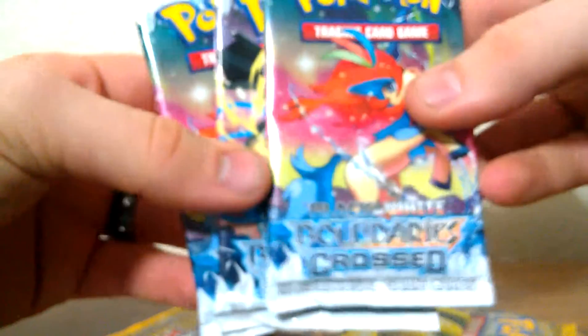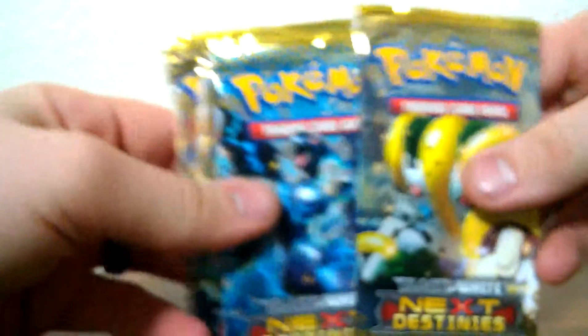Let's go ahead and get started. Hopefully I'll get some cool pulls. I think I got a couple Dragons Exalted maybe is what's in this one. I ordered I think 15 different boosters, a couple of each. Let's take a look at what we got. Next Destinies, that's what I got. I got 4 Next Destinies and 3 Boundaries Crossed. I think I'm going to save the Boundaries Crossed for another video, and this video is going to focus on the Next Destinies. I got 4 of those.